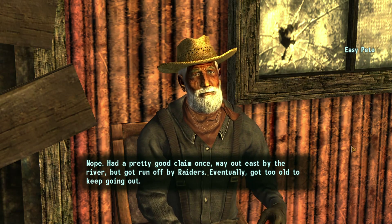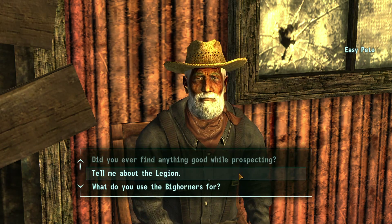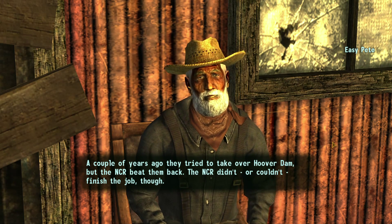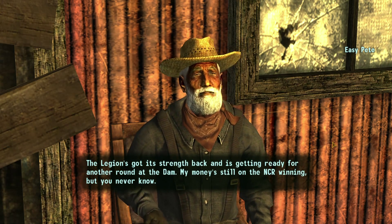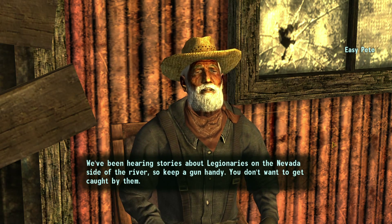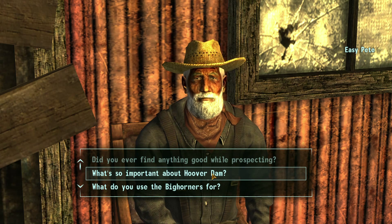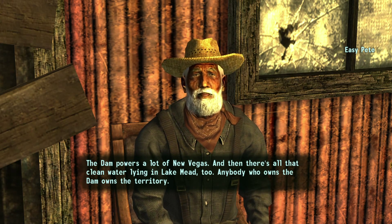'Had a pretty good claim once, way out east by the river, but got run off by raiders. Eventually got too old to keep going out.' 'The Legion — they're slavers, led by a guy named Caesar. A couple of years ago they tried to take over Hoover Dam but the NCR beat them back. The NCR couldn't finish the job though. The Legion's got its strength back and is getting ready for another round at the dam. My money's still on the NCR winning, but keep a gun handy — you don't want to get caught by them.'